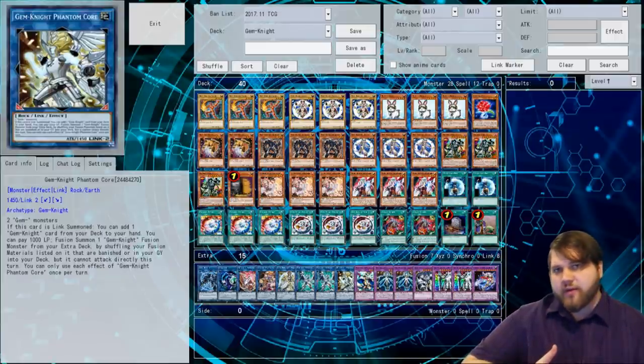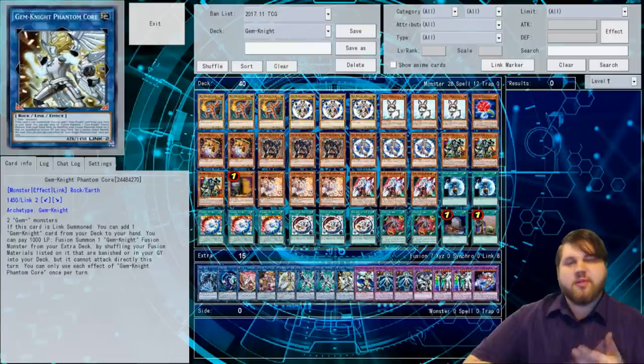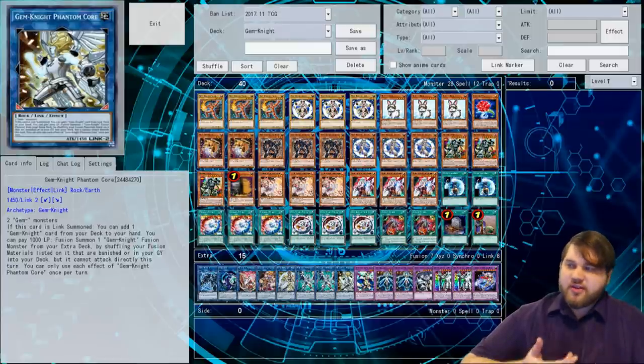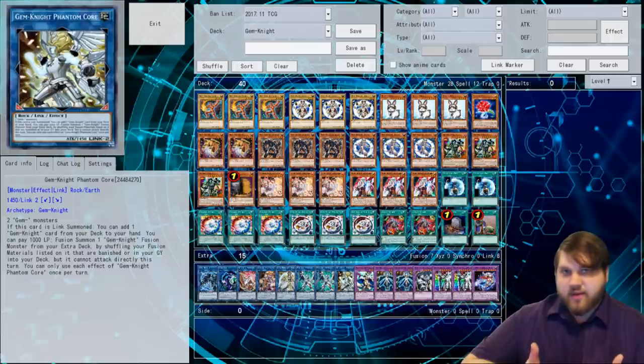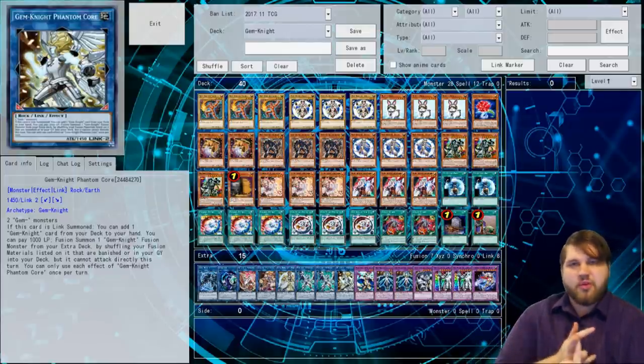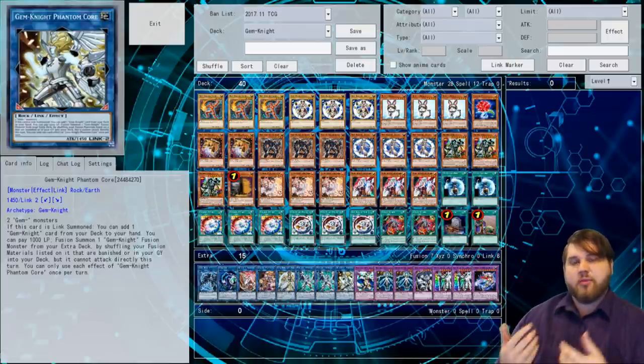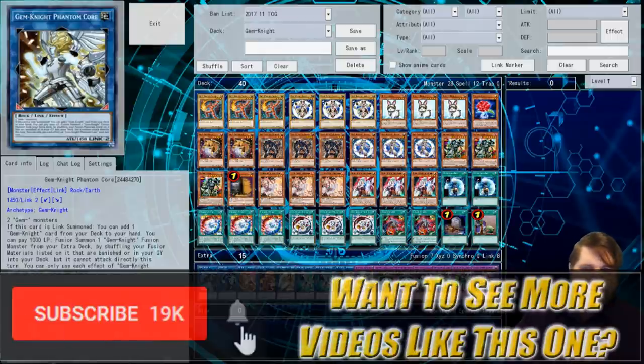It essentially replaces L'Volval Chain if you were playing way back in the day, like 2013 Gem-Knights, where you'd Rabbit into two vanillas and make L'Volval Chain dump Gem-Knight Fusion to search it. This card gives you another way to search Gem-Knight Fusion, which is great, in multiple ways. Off Grinder Golem combos, the deck can search Gem-Knight Fusion pretty much all the time — off either Rabbit, off a Brilliant Fusion play, off just Grinder Golem.